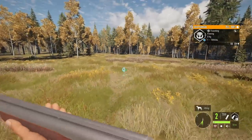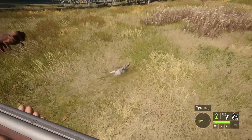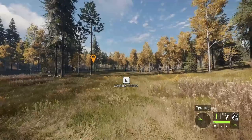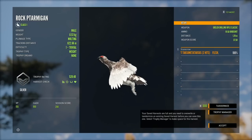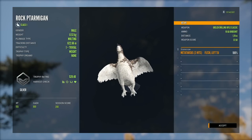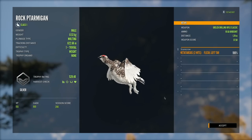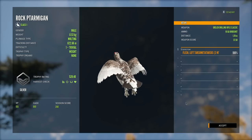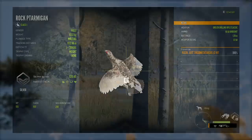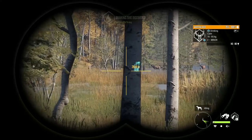We found the rock ptarmigan — I'm assuming this is the molting one. That's definitely the molting one. And it's now dead. This is a molting male rock ptarmigan — that is so beautiful. Look at that, it's got white feet as well. If I'm not mistaken, these feet are completely covered in feathers — I believe that's how rock ptarmigans are. This is one of the cooler things we've shot today besides that leucistic bean goose.